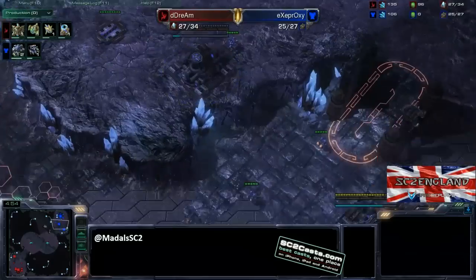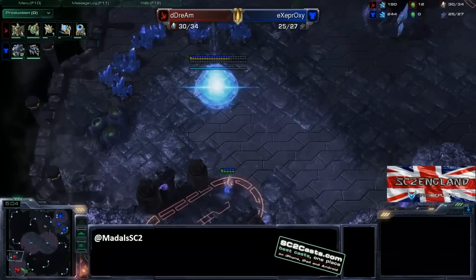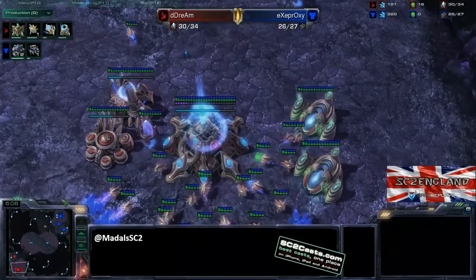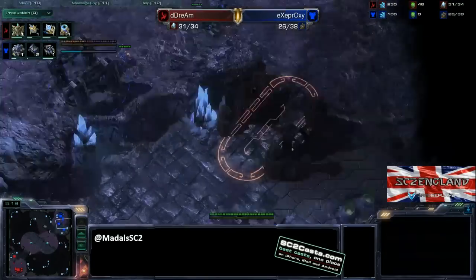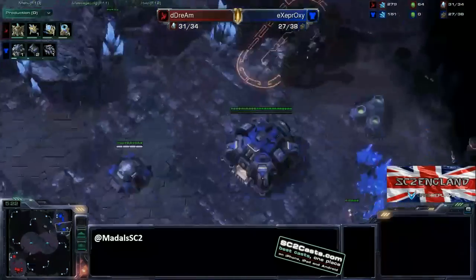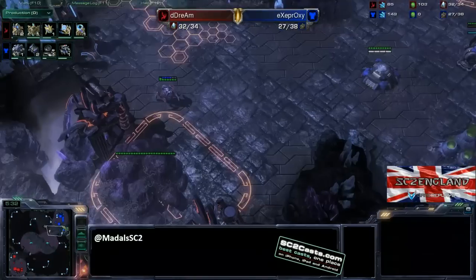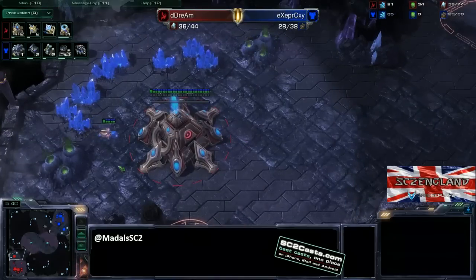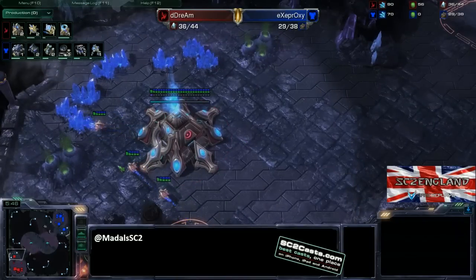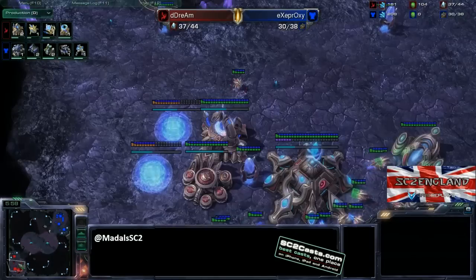Proxy is going for a really macro-orientated build — One Rax into a Command Center into a third Command Center. This is really as economical as you could possibly go as Terran. The problem is Dream could put on some pressure and be in an amazing spot, because Proxy is going to really struggle to hold. He's got two more barracks following this up and no gas yet at all. Usually even if you go One Rax to Command Center, Terran players against Protoss follow that up with two racks. The Marines are great against gateway units, especially when you start chucking down more bunkers, and you can get out two tech labs for Combat Shield, Concussive Shell, and Stim — also starting Marauder production, which is very potent against Stalkers.